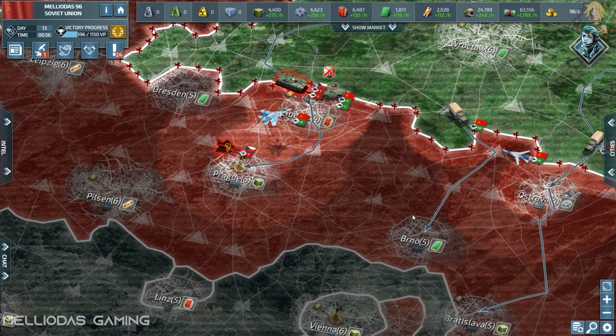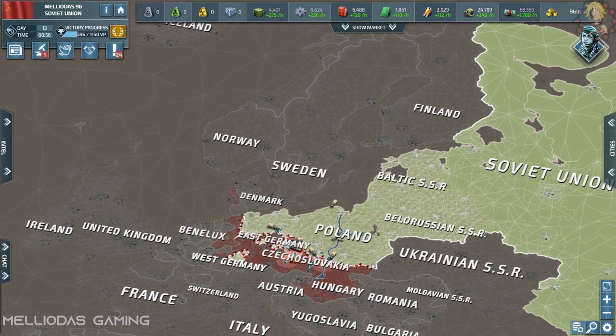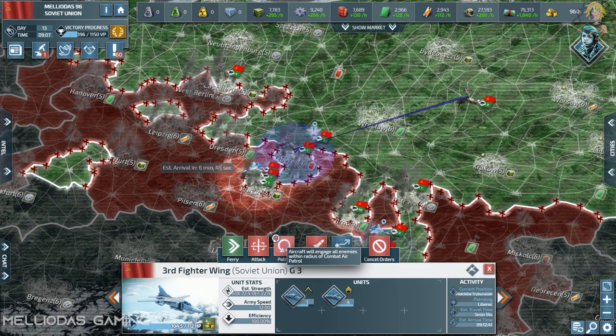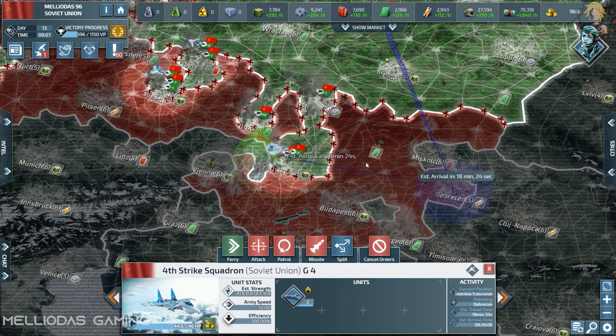I'm still engaging that stack of anti-tanks advancing to the cities of Brno and Ostrava. Prague has now fallen — the capital of Czechoslovakia is mine. We advance to Pilsen and the center of Germany, East and West Berlin. Bratislava has fallen as well.